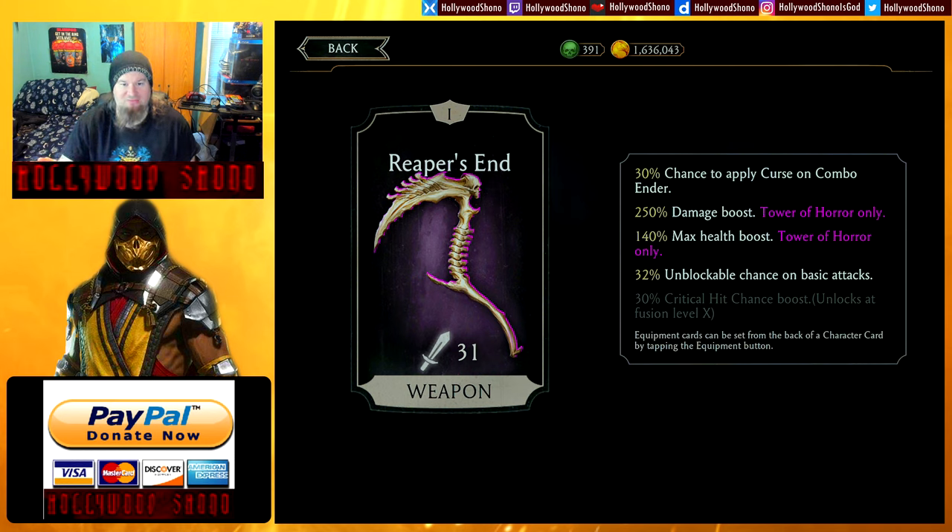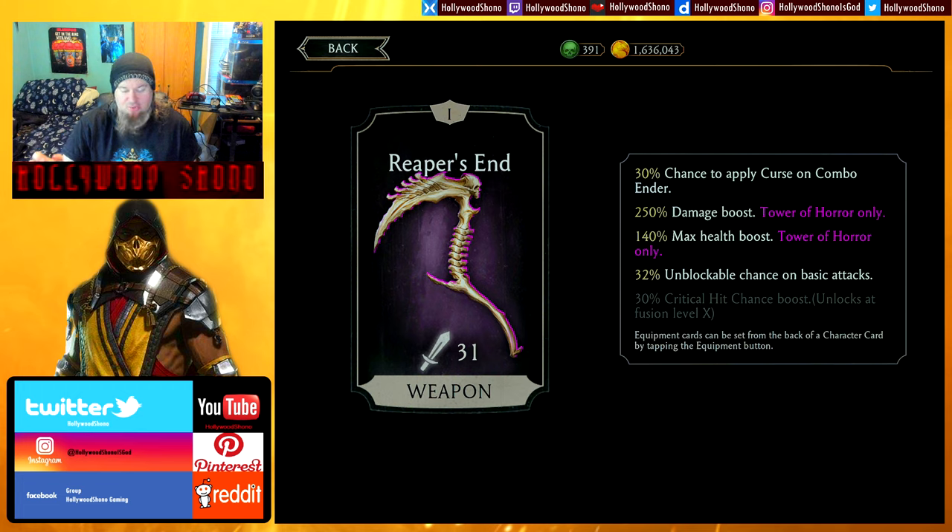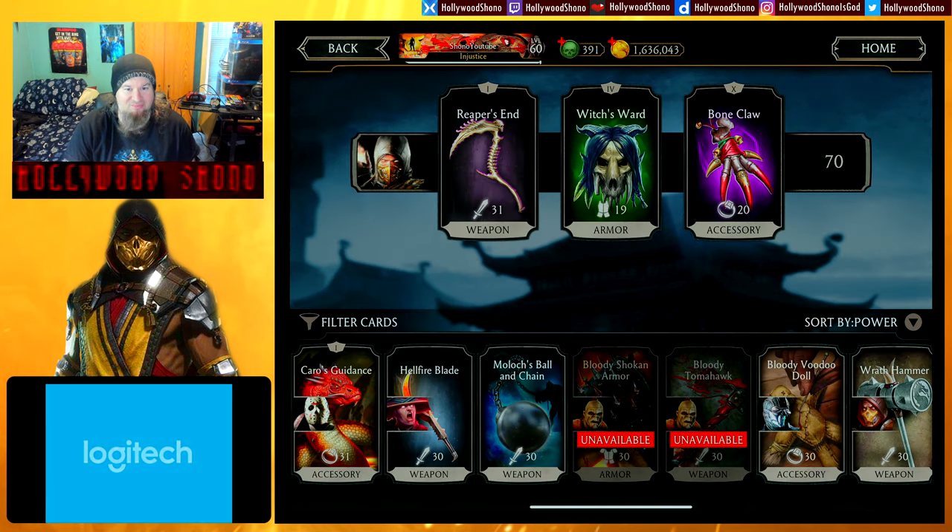You get a massive damage boost in Tower of Horror and a really good health boost in the weapon slot. I really praise Tower of Horror — even though it's a re-skinned Shao Kahn's Tower — because it introduces some of the funnest gear in the game. Now granted you can buy this gear for real money, but you can also farm Tower of Horror and get the gear for free.